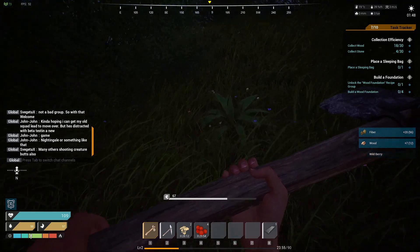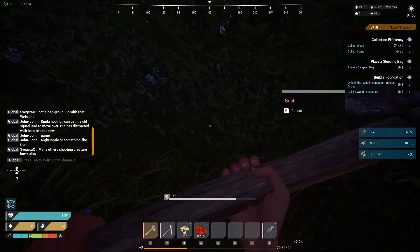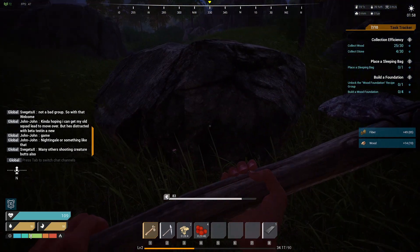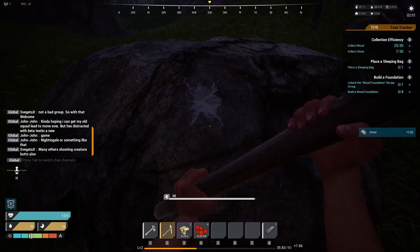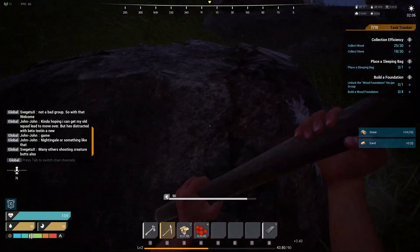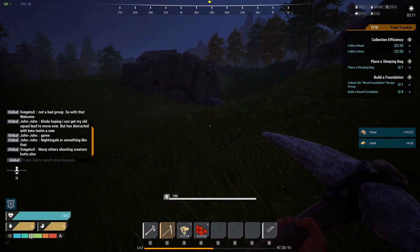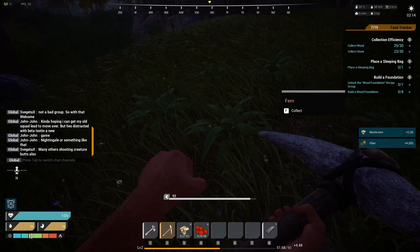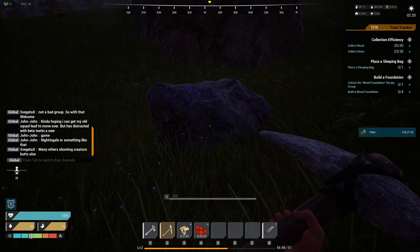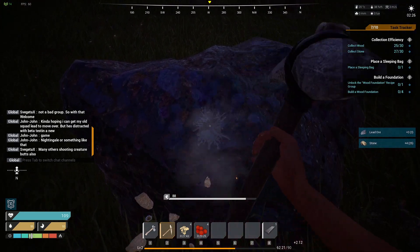Alright, let's gather a bunch of stuff up here and follow the kind of quest lines - build a territory marker and everything. Gotta get some stone real quick, and some sand. Nice - nice action, nice movement here, love it. Burns, burns, burns. This looks like a different rock - ooh, lead ore and stone, okay!